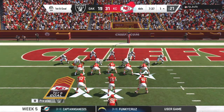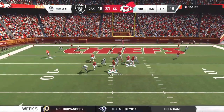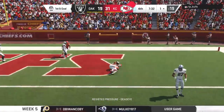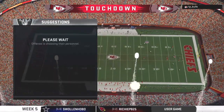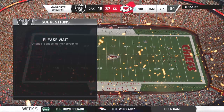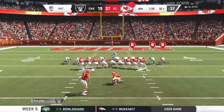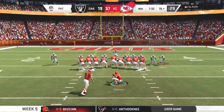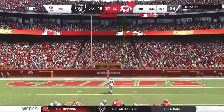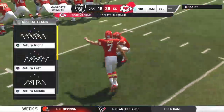A good chance now to put this game on ice. On first and goal, here's Mahomes — he's got it, touchdown Chiefs. Mike Burton, his first touchdown on the year. The Chiefs are able to extend their lead. Butker now to add the extra point — five for five, he knocks another one through to extend the lead.